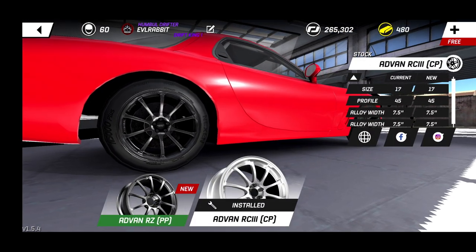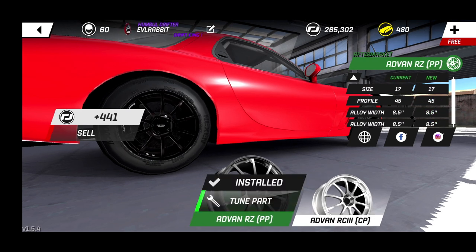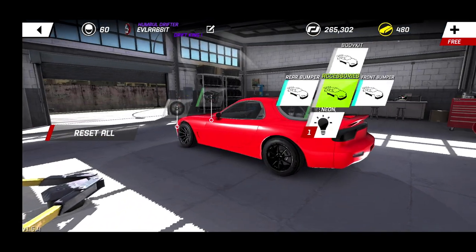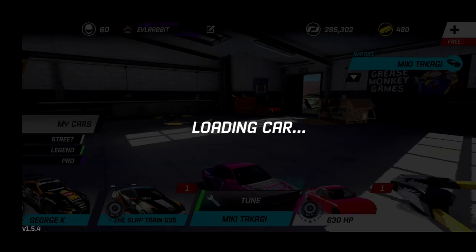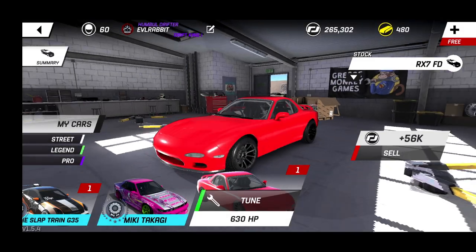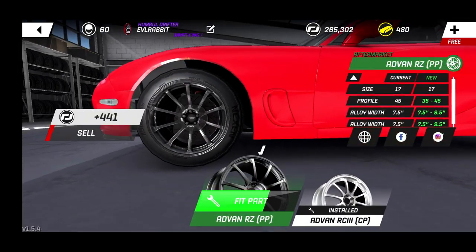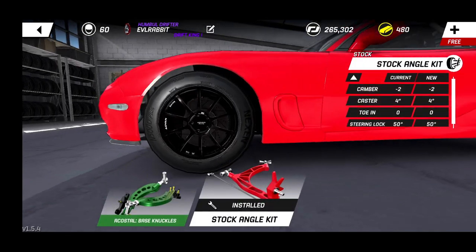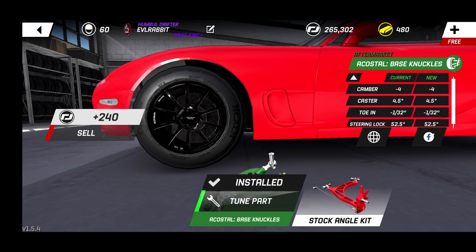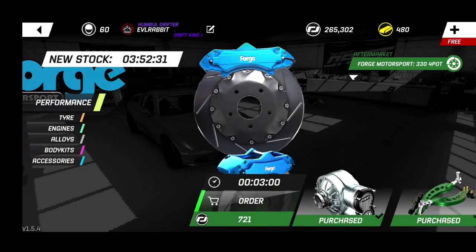We did apparently get some alloys for this - some 17s which are a little different. So we're gonna put those on, leave the neons off for right now, and put the other ones in the front. We need to get suspension on this car for sure, but at least we have some sort of angle kit on here now. Let's see what we can buy for this car - I know we have a wide body kit and that's definitely going on this car.